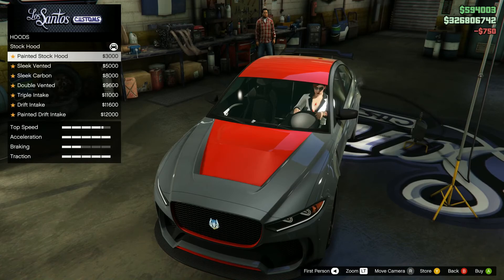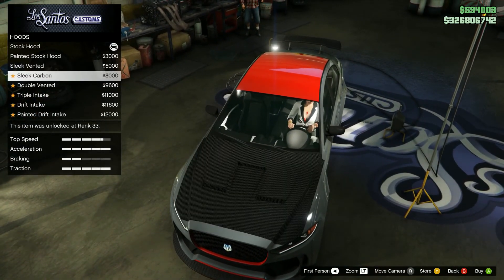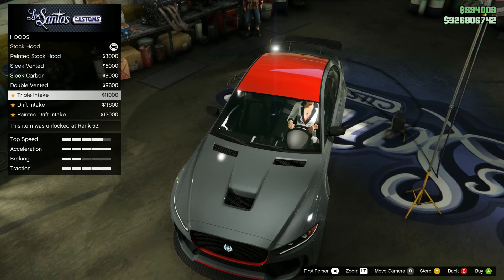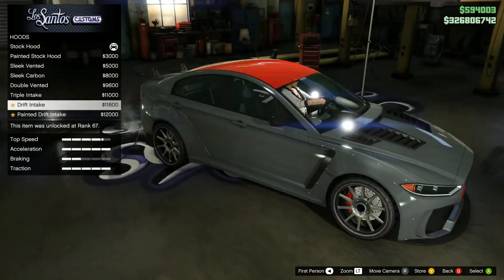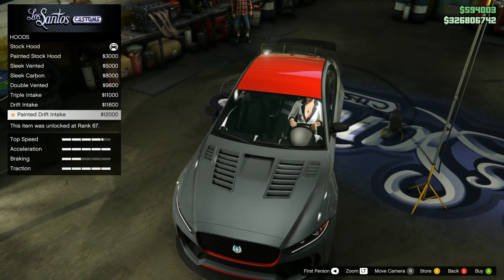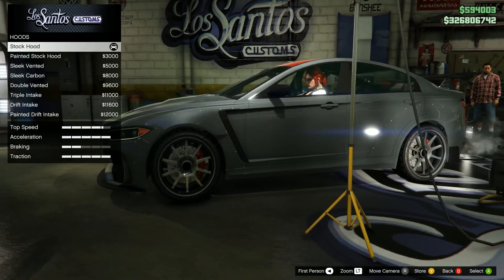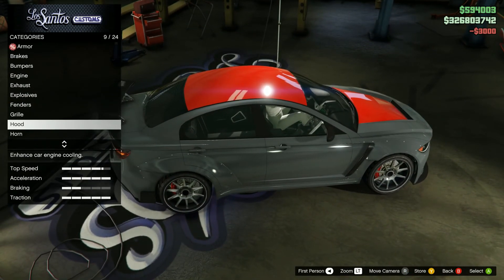Hood: painted stock hood looks pretty good in my opinion. Sleek vented, sleek carbon, double vented, triple intake, drift intake — this looks stupid, ugly as hell. Painted drift intake — still ugly, but not as ugly. I actually kind of like this one, so let's go with that.